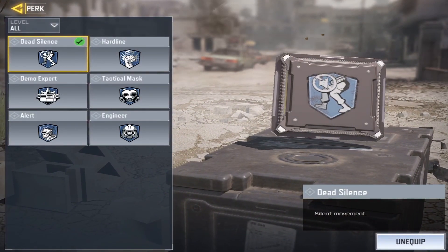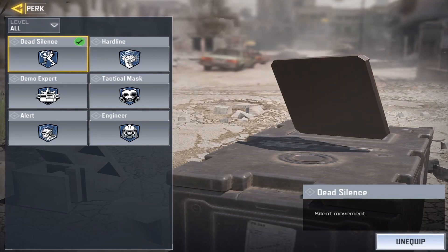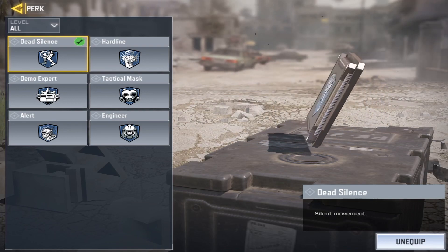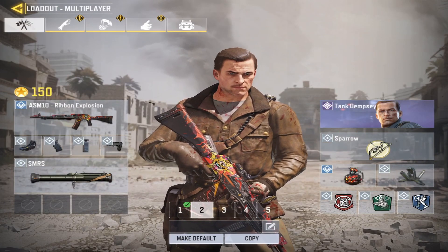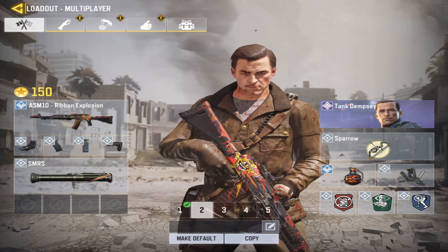For the third perk — the blue one — I'd recommend using Dead Silence, which is silent movement causing no footstep sounds. This means you won't get pre-fired or heard through a headset or earbud system. Anyway, I hope you guys enjoyed the class review. Don't forget to leave a like, comment and sub — enjoy the gameplay, peace.